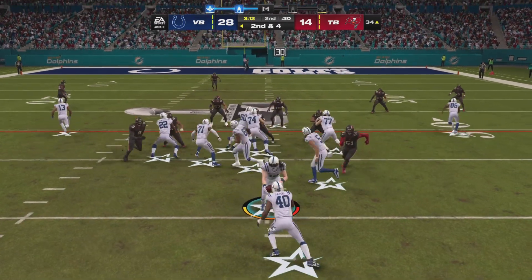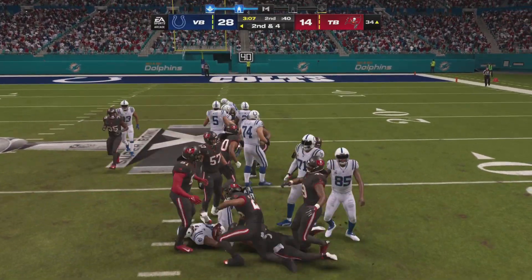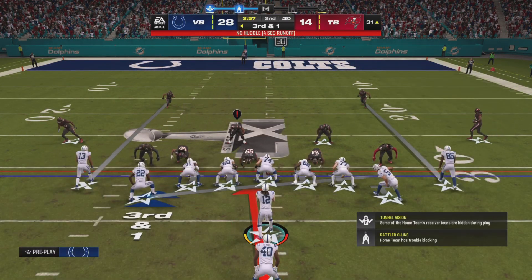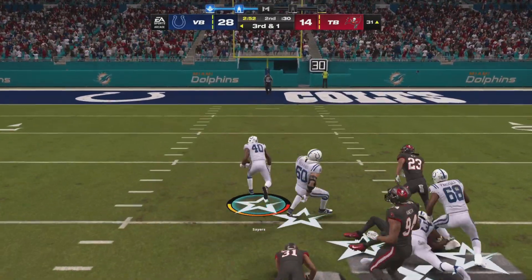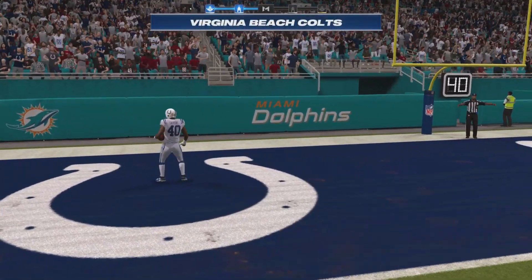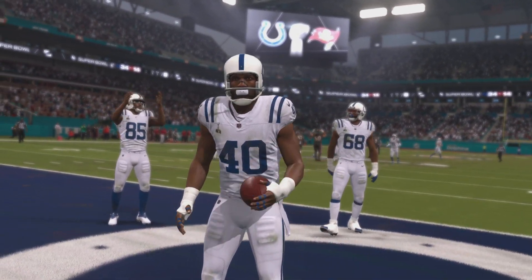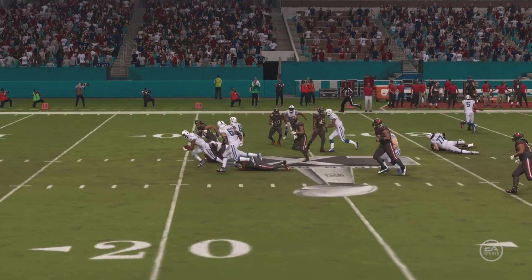From the 34, here's second and four. A pickup of about three yards as he's taken down at the 31. This offense so far on third down has only converted once in four tries. They're up against a third and one situation. Touchdown! A great effort there — his third touchdown of the Super Bowl. And the Colts are feeling good as they extend their lead.